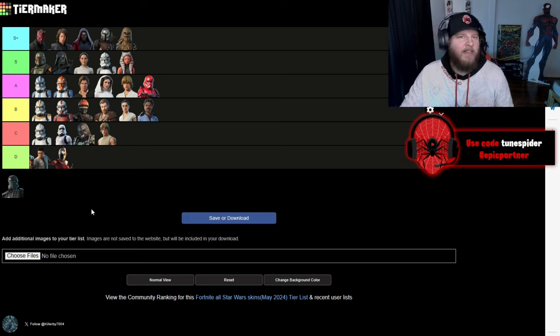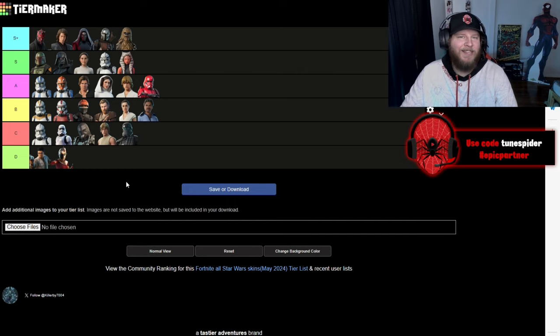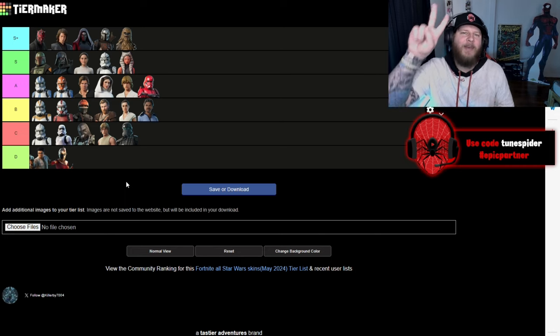Last but not least is the AWR Troopers. They look fine, pretty simple and clean, but it's just really not for me, so I'm gonna be putting that in C as well. But this is my Fortnite Star Wars skin tier list. Let me know what you agree with or what you don't agree with, and let me know some of your favorite Star Wars skins. Make sure you hit that subscribe button and I hope you have a great rest of your day. Peace!